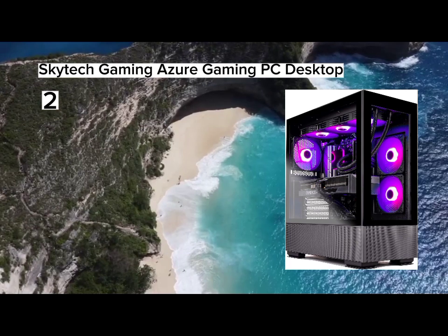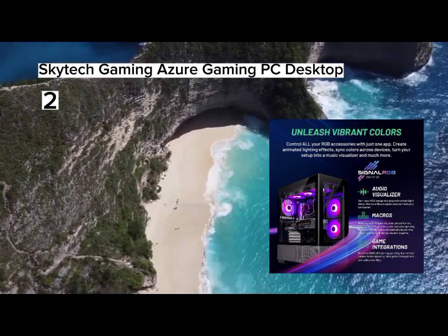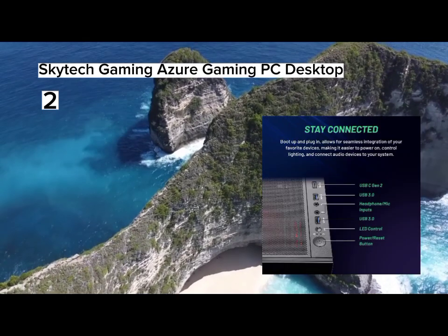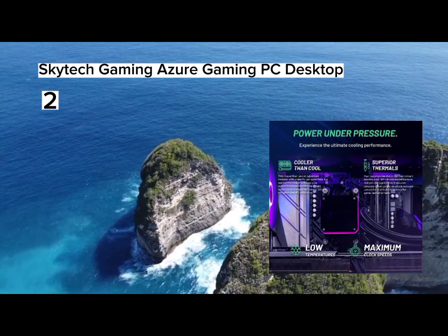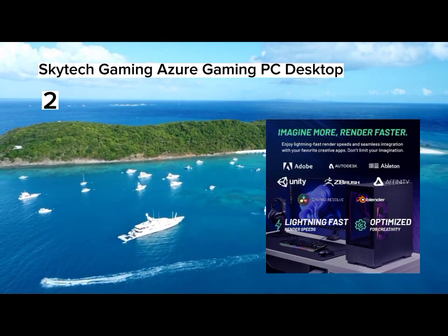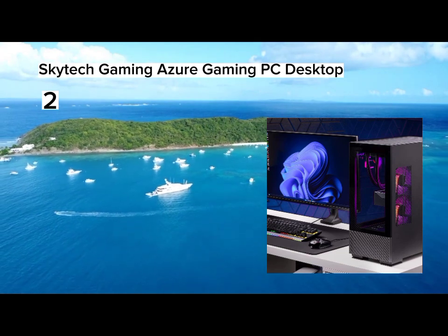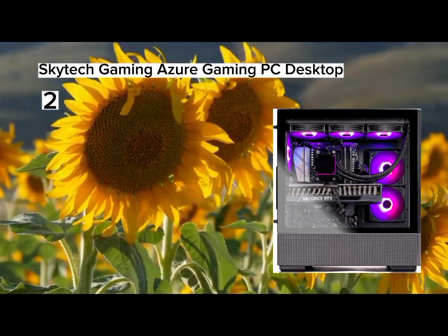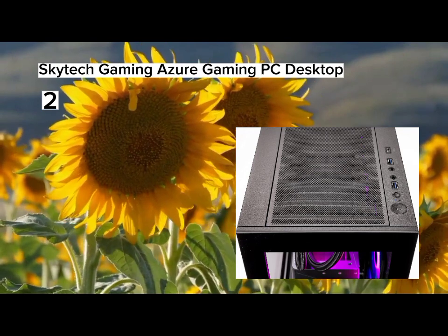Number 2. Skytech Gaming Azure Gaming PC Desktop — Intel Core i9-13900K 3.0GHz (5.4GHz Max Boost) CPU, 2TB NVMe Gen 4 SSD (up to 30x faster than traditional HDD), 360mm AIO cooler, NVIDIA GeForce RTX 4090 24GB GDDR6X Graphics Card (brand may vary), 64GB DDR5 RAM RGB Gaming Memory with Heat Spreader, Windows 11 Home 64-bit, 802.11ac, no bloatware. Graphic output: 1x HDMI and 1x DisplayPort guaranteed. Additional ports may vary — USB 2.0, 3.0, and 3.2 Gen 1, HD Audio and Mic. Free Gaming Keyboard and Mouse included.